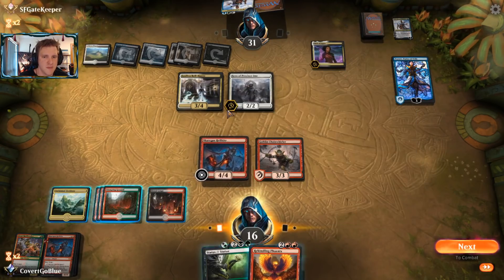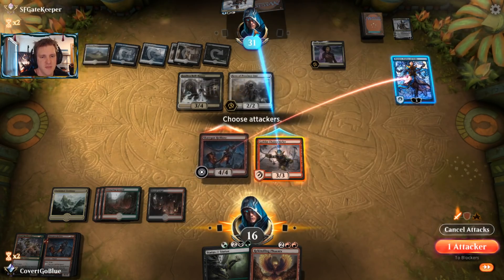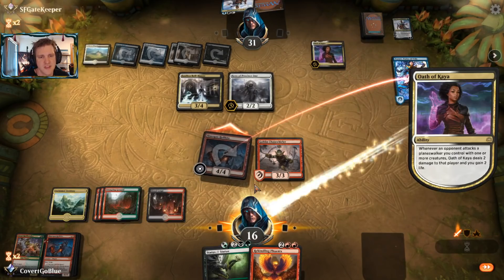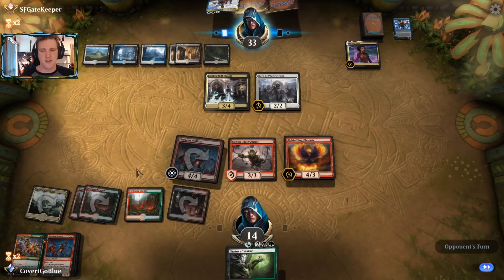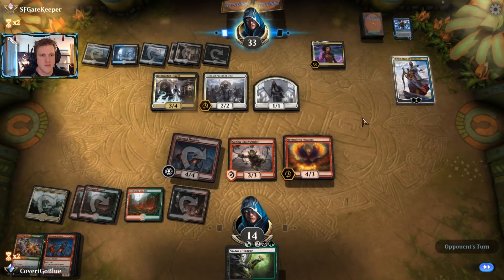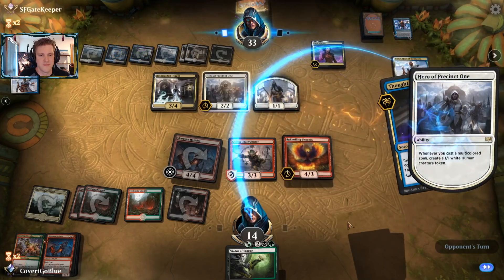The opponent played that first, so we get to kill it and probably play the Phoenix. I want to get this Bell Haunt dead. What if I just try attacking - if they block I can Status to kill it. I'll save it though. Play the Phoenix this turn. Our cards are starting to get powerful. The Phoenix also combos well with a Hell Kite with a counter. Teferi tucks nobody - there's a card coming off the top instead. May they all be land.